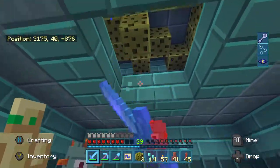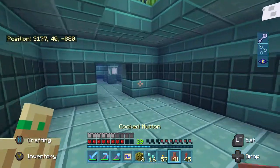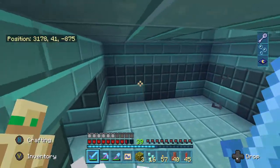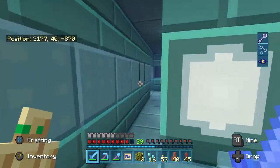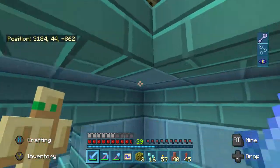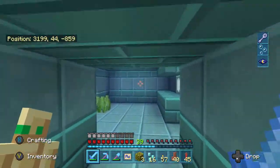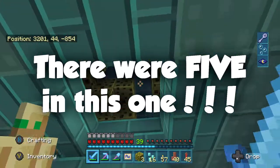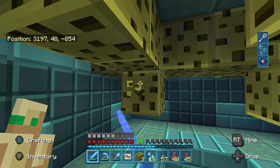Another thing hidden in the monuments is there's a secret room sometimes that contains nothing but sponge. This is a very big deal because sponge is only obtainable from the ocean monument, and the only other way to get it is from killing those giant guardians, which obviously don't respawn — so you're only going to get maybe three pieces of sponge total from them. Whenever you find these sponge rooms, that's a big deal — harvest all the sponge you can. There can actually be multiple sponge rooms in one monument; I've seen monuments with three sponge rooms before.